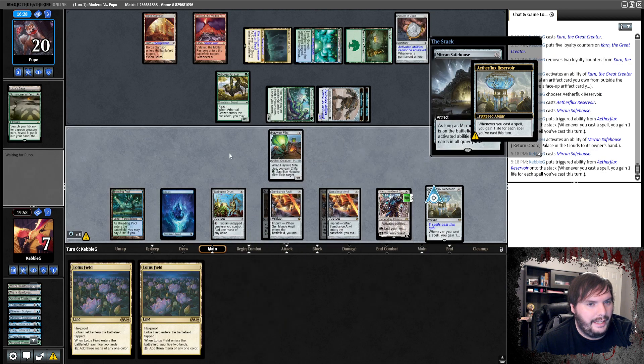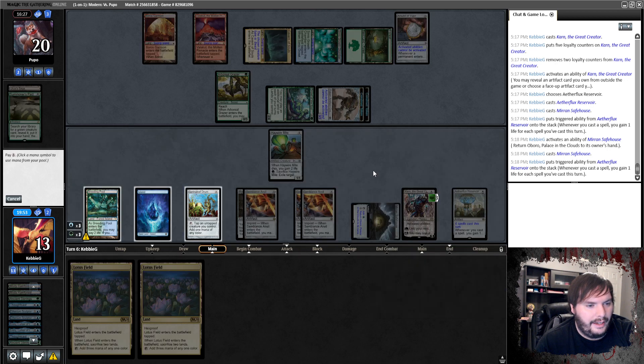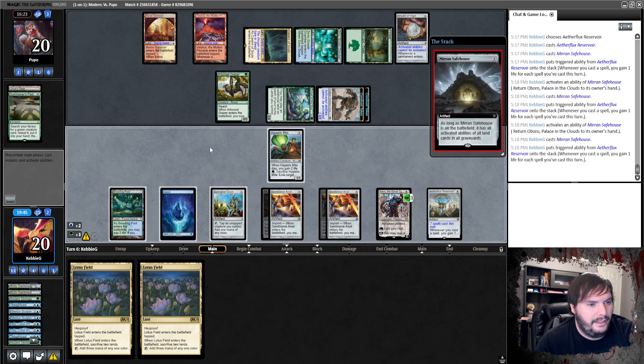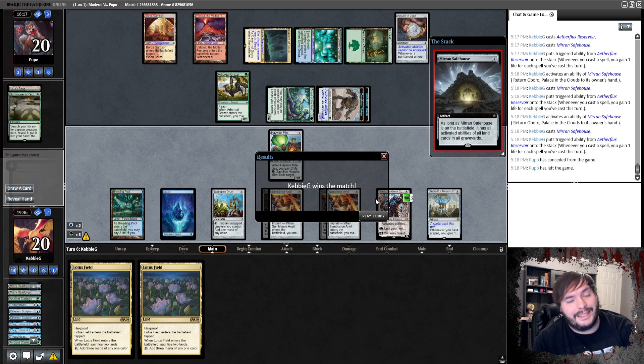He literally punted this game away — all he needed was any land. So now we're gonna start gaining life every cycle, get to 50, and then just shoot our opponent down. Tap, pick up, play it, gain life, resolves. I'm gonna start tapping for green in case I ever have the desire to sack the Might Safe House. There's no way we should have won this game though — he should have used Summoner's Pact on his turn. He conceded. Technically 2-2 with the deck. Let's get into the wrap-up.